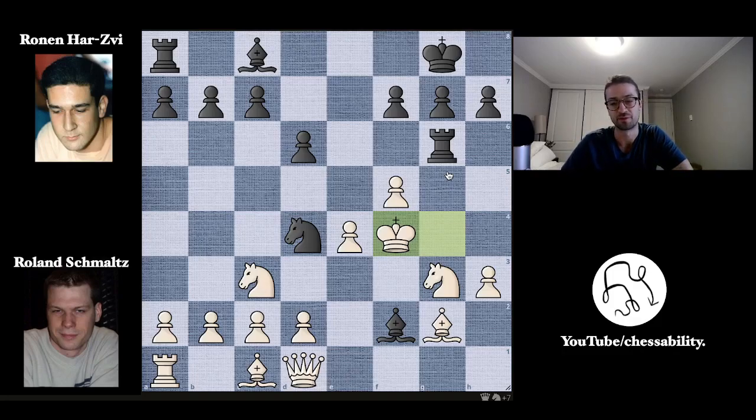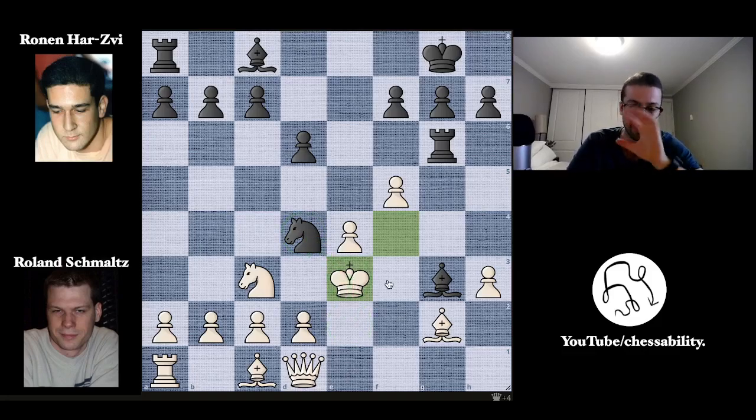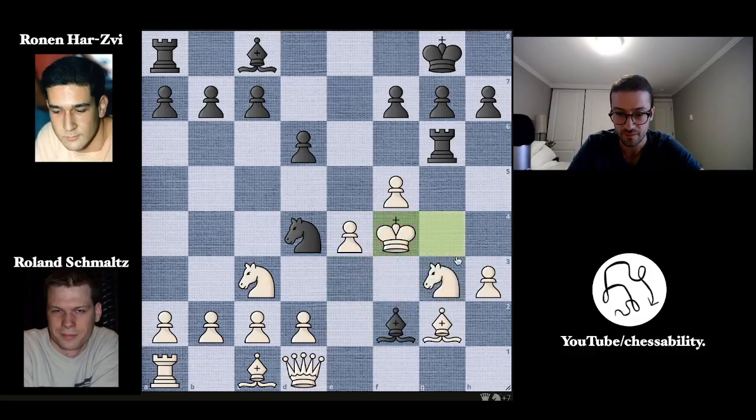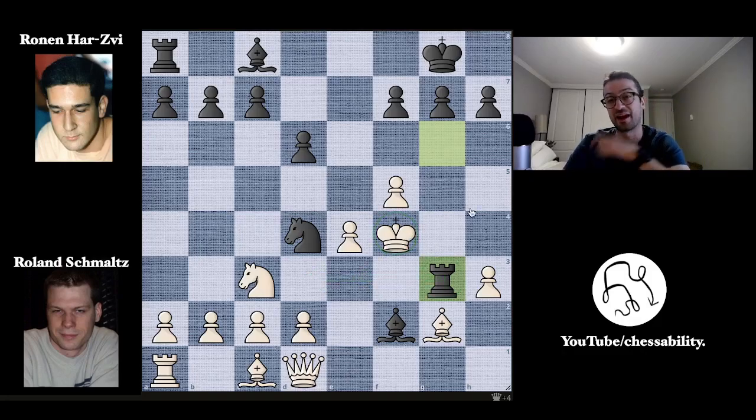See if you can find the proper move here with the black pieces. It might look like the move is Bishop takes on G3 with check. The problem with this move is it allows King to E3, and now the king has basically escaped — it's attacking the knight and the king can run to E2. The correct move is actually not a check. It's Rook takes on G3, because this cuts off the third rank escape for the white king. That is what's important.